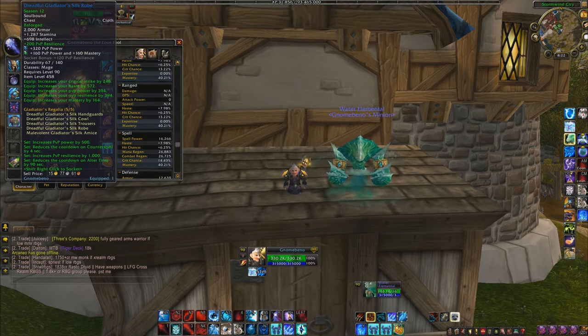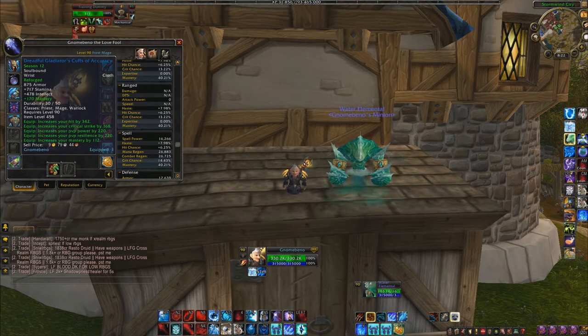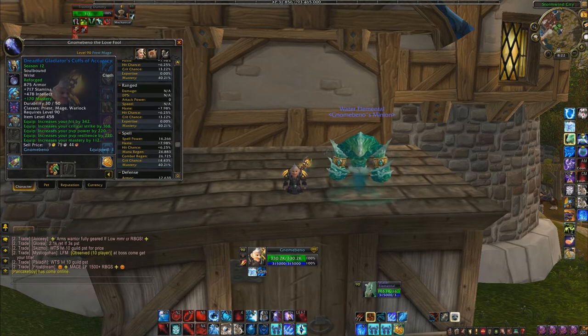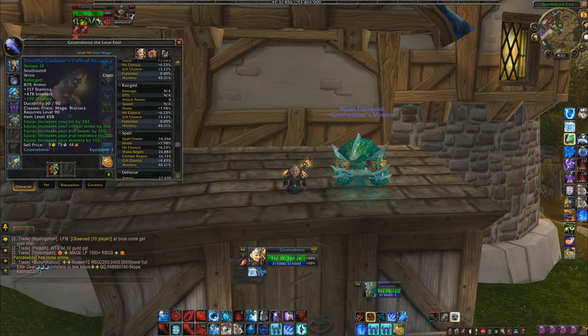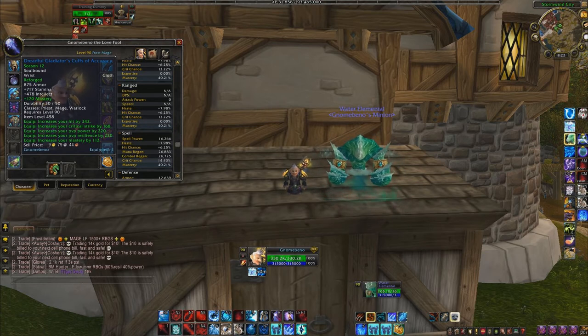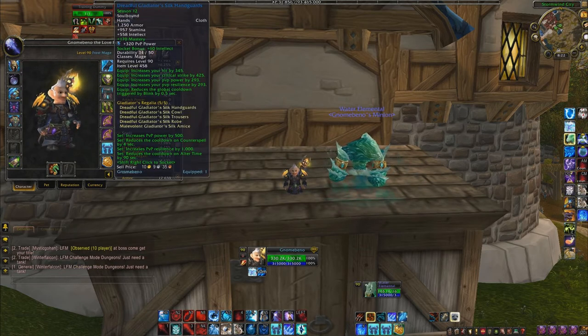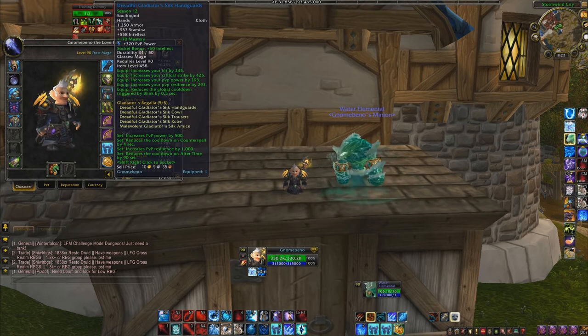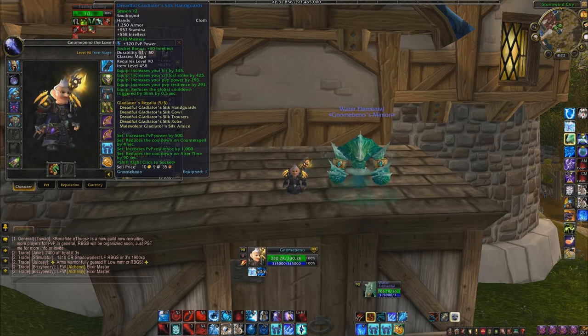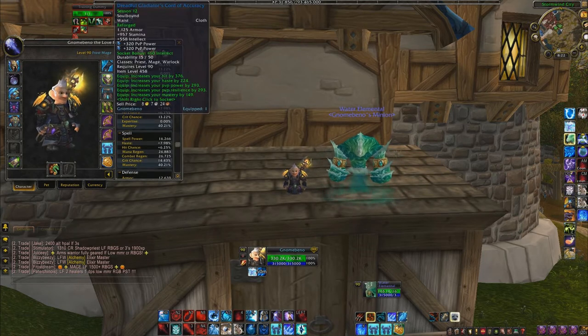For bracers I went with mastery, but you can also go with Superior Intellect. I like mastery because it does more damage to frozen targets, and the Superior Intellect enchant was really expensive on my server. For your gloves you want Superior Mastery — gives you another 170 mastery, and mastery does more damage to frozen targets, which is great for mages.